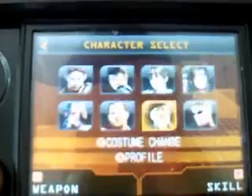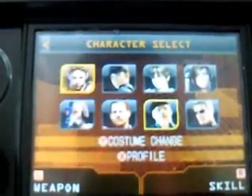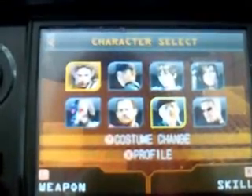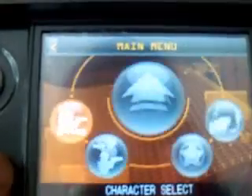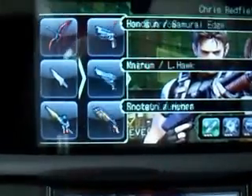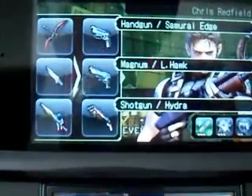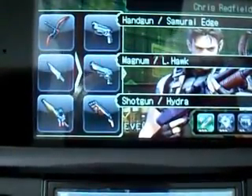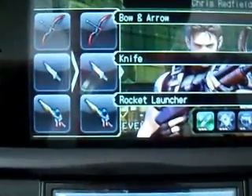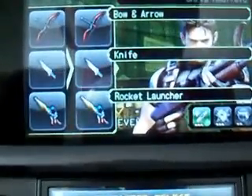The Character Select has only eight characters. Each character has an unlockable costume, and they each have their own weapon layout. If you hit the L button, you can switch anybody's weapon layout and give it to anybody. So, for example, Chris can have Jack's crossbow, which makes for some very unique gameplay, because each character has their own melee.